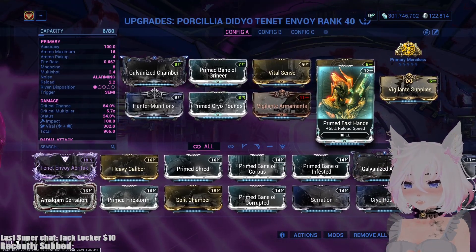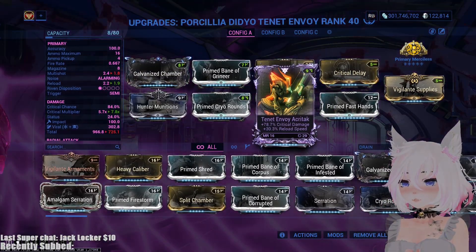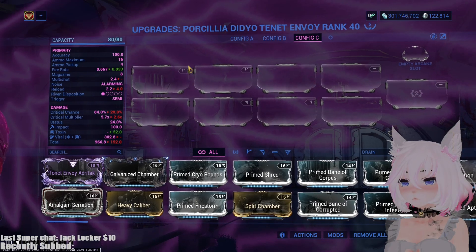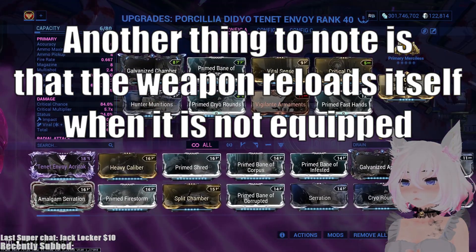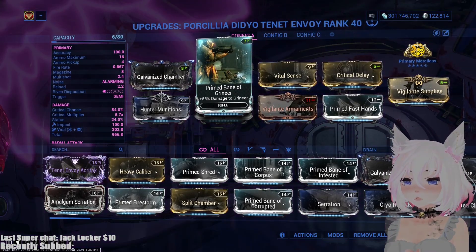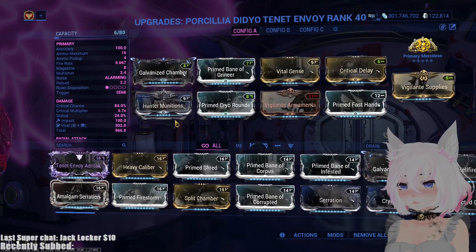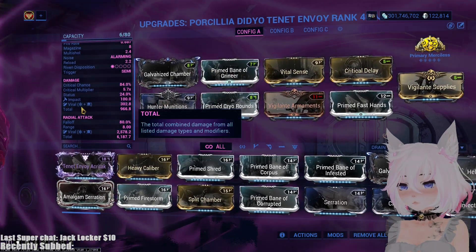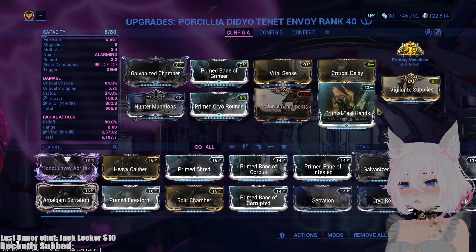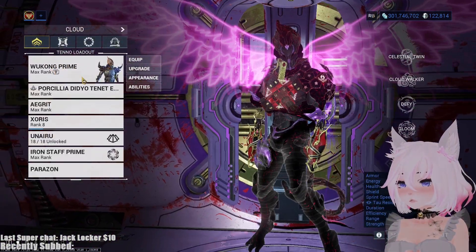My riven has reload speed and damage, so I put reload speed on so we can see what it's like. Without any reload speed it takes four seconds to reload, so we have a magazine of eight which is good, but four seconds is way too long. We want as much reload speed as we can get. We get more damage from multi-shot, damage, Vital Sense, Critical Delay. For lower level stuff I recommend using Firestorm to get that 12 meter range instead of extra crit damage. Hunter Munitions and Cryo Rounds — this is for viral on direct impact plus more damage. Reload speed and multi-shot are essential; 100% multi-shot is a must.